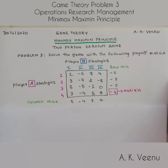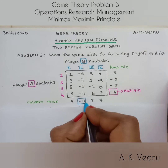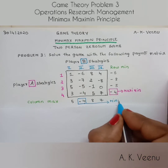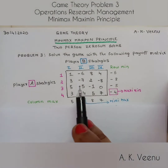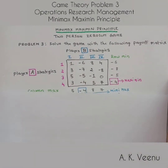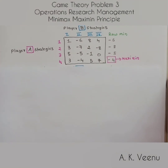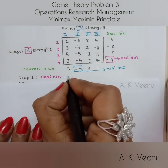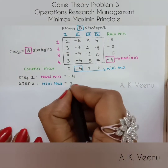Now let's go to the column max and ask: mirror, mirror on the wall, which is the least number of them all? And the answer again is minus four. So let's demarcate that and write this as the minimax. Remember, the idea is to maximize the minimal profit of player A and to minimize the maximum loss of player B. The maximin value is minus four and the minimax value is again minus four.